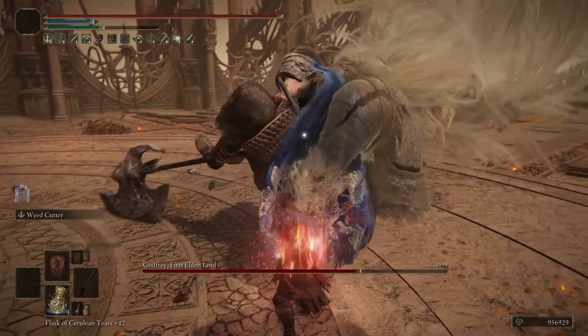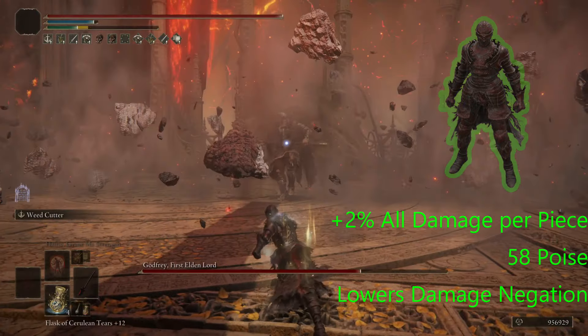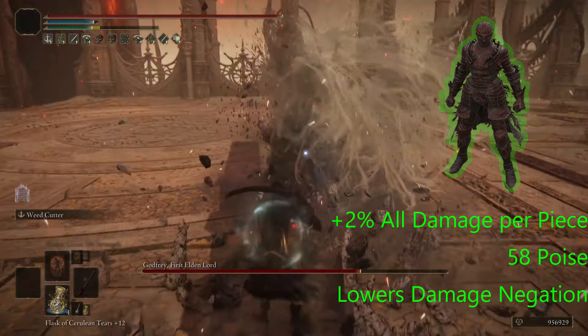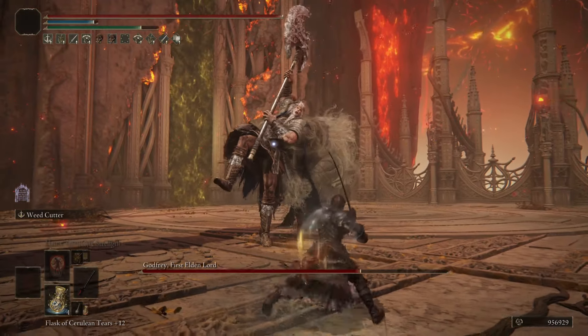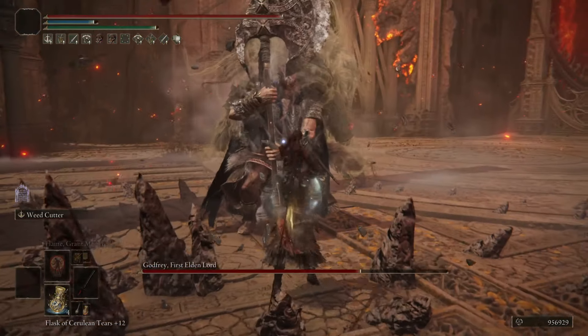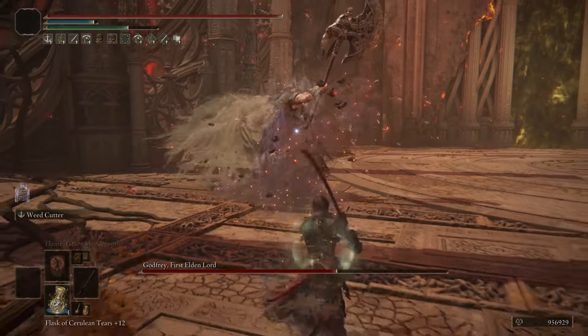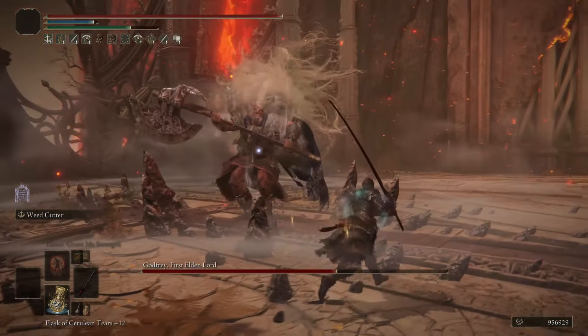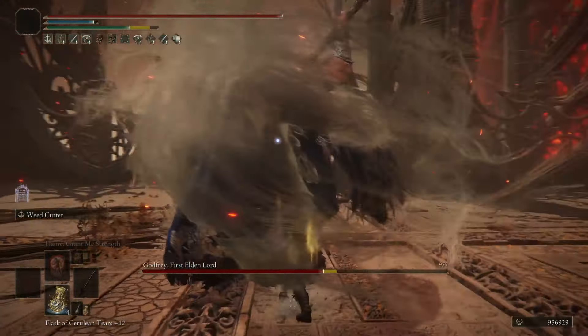The armor set that we're using is the Rakshasa set — we're using the full set. We're getting 2% damage to all damage per piece. And that's another reason why we're using a defense talisman in the last slot. We take increased damage by wearing this set and we have the full set on.